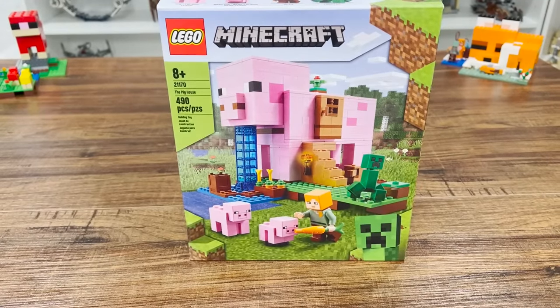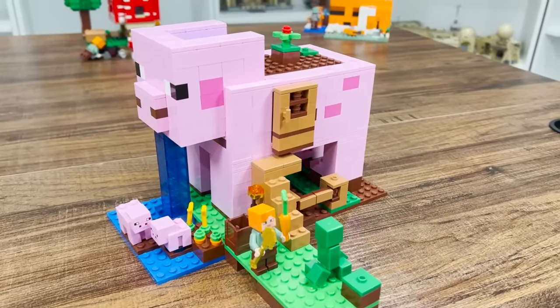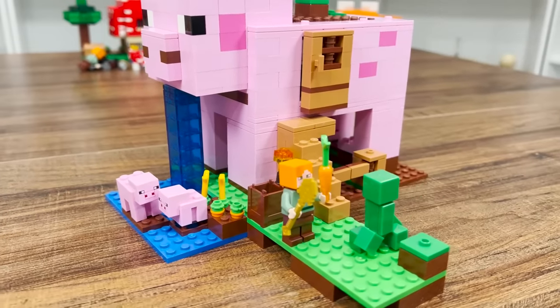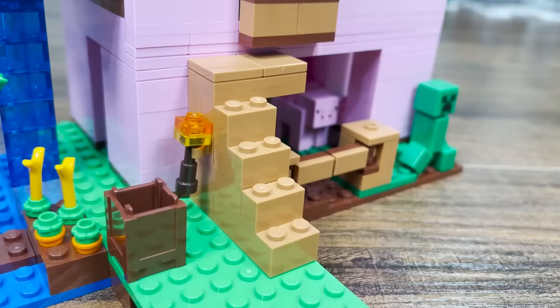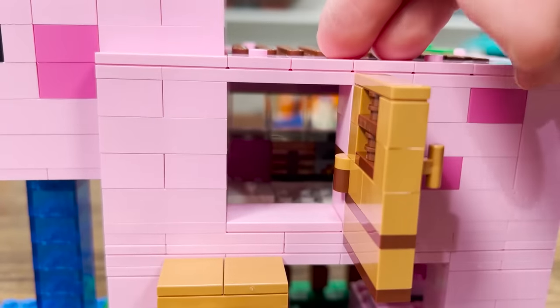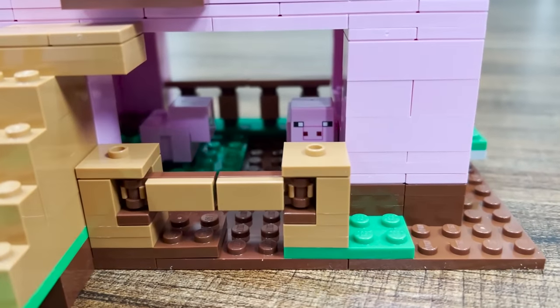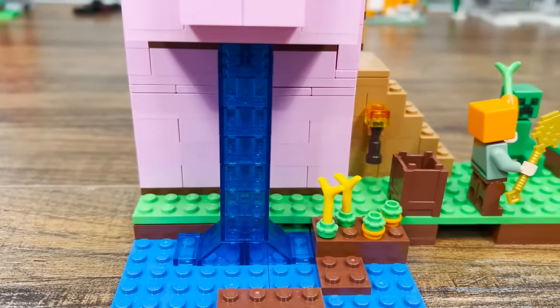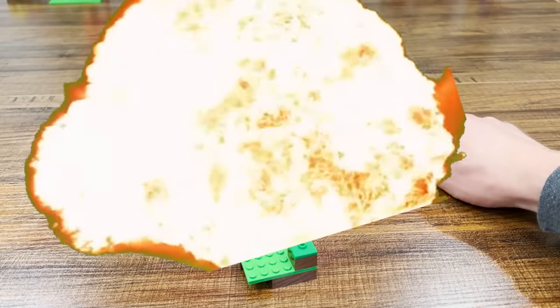We need to talk about the pig house set. As you may or may not have guessed, it's a giant house in the shape of a pig. The pig house features a giant pink pig with stairs leading up to a door that takes you into the home's interior. A small pig farm sits underneath the build, a tame waterfall flows from the pig's head, and a creeper stands ready to ruin Alex's day.